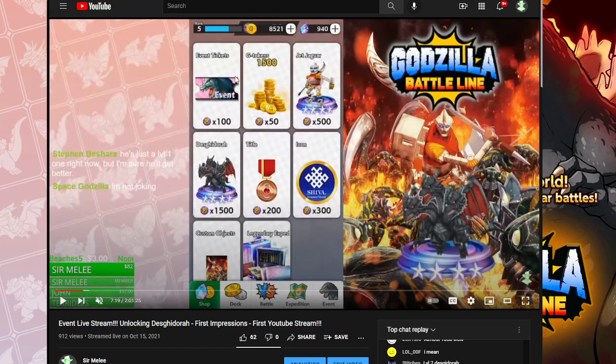Now, you don't want the event tokens and the G tokens — these are traps. For 100 points you get one event ticket, but for 150 gems you get all of your event tickets refreshed. This is a trap. It is much more efficient to use your gems if you're going to refresh your tokens anyway. If you don't want to use your gems to refresh, then don't refresh, because this is just a money sink.